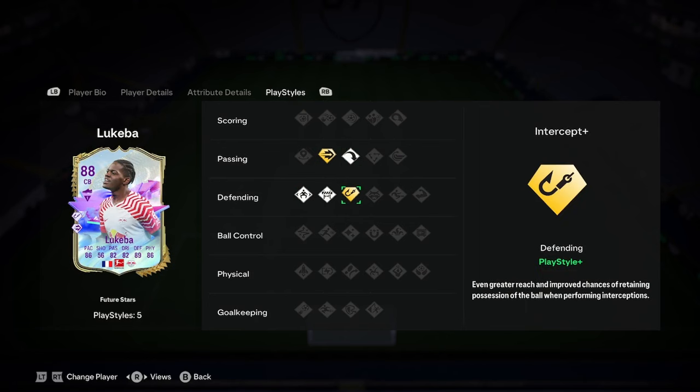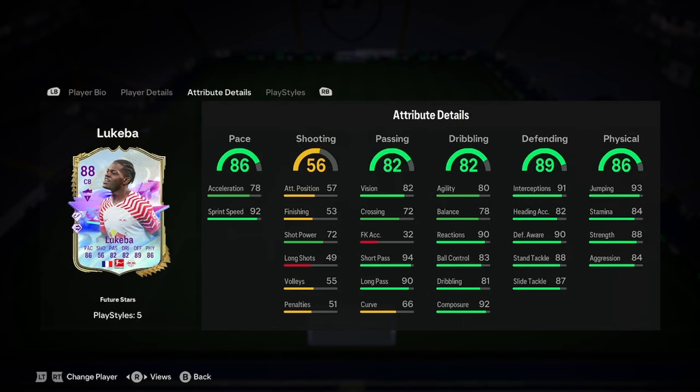So we've got jockey block, long ball pass, and then intercept plus and pinged pass plus. Basically quite a good centre-back actually, lads. And when it comes to chemistry styles, I'm going to say pace and dribbling — I think the defending and the physicality are fine, so I'd go with more of an agile chemistry style.